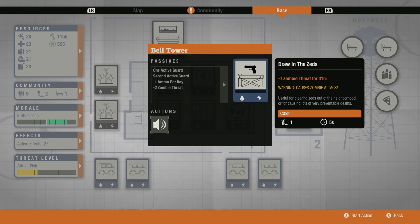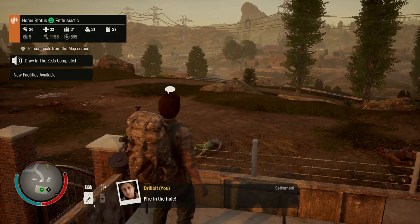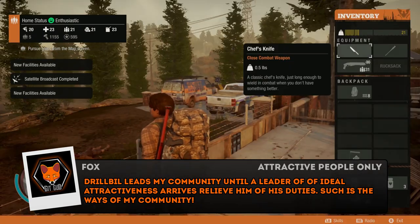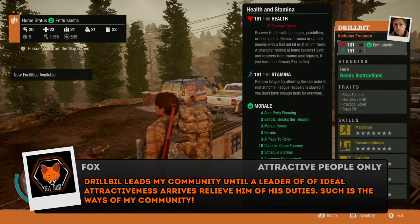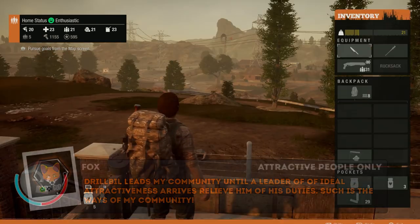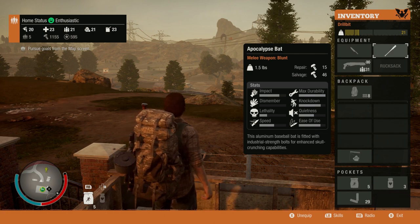In addition to being a standard watchtower, you can also ring the bell — which I'm going to do right now — and you will see that our threat level jumps up very dramatically, and we will have a zombie attack imminently. Defending our base will be our de facto leader, Drillbit, using our Kodiak XL and the DLC weapon Apocalypse Bat. Now here's the big question: why would you ever want to ring this bell and cause zombies to attack, other than to perhaps kill zombies?